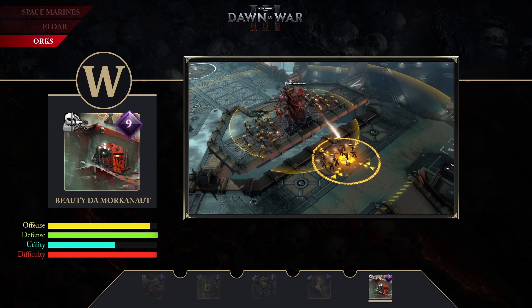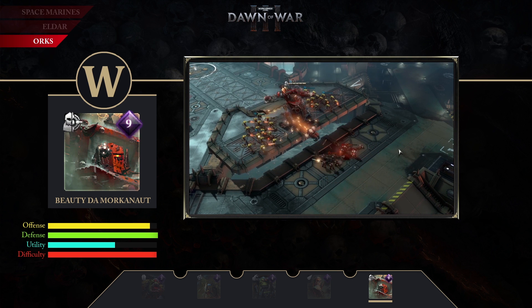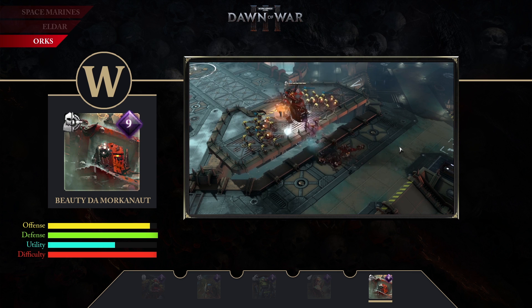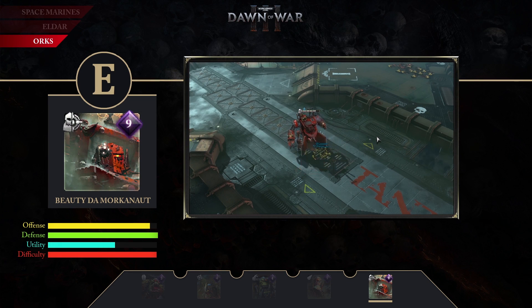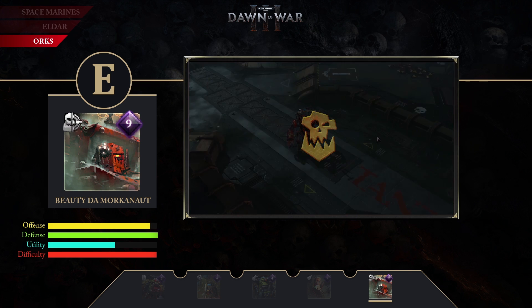W, Rocket Fist — fires its fist at a target position, causing stunning damage in a circle. The fist can be recalled, which knocks back all units it passes through. E, Gretchen Repair Squad — for each charge it has, Beauty summons a squad of Gretchens to repair itself. These Gretchens can be given orders to do other tasks.